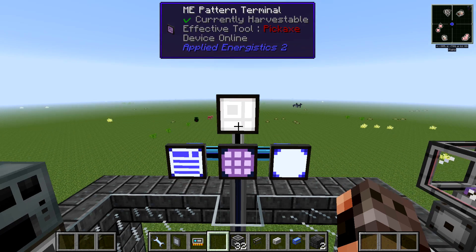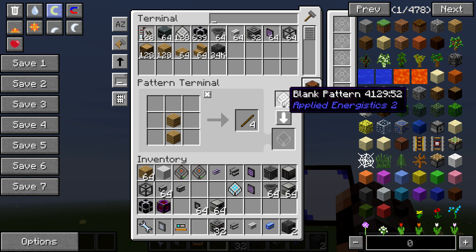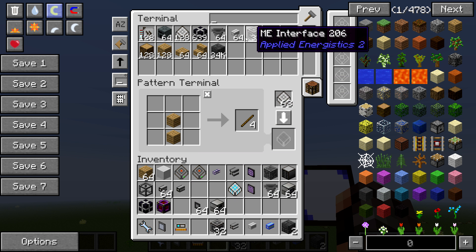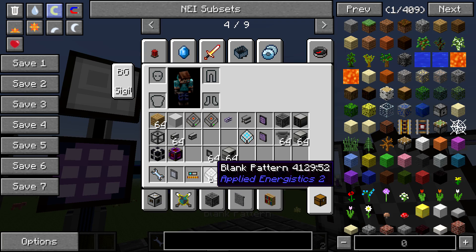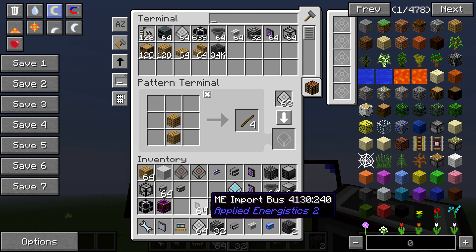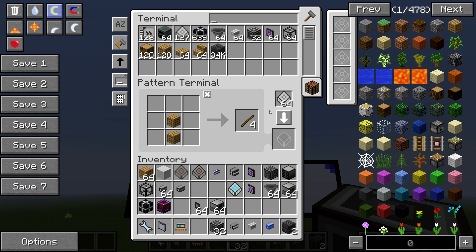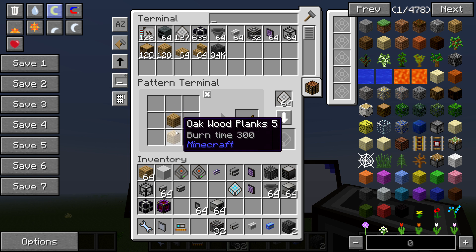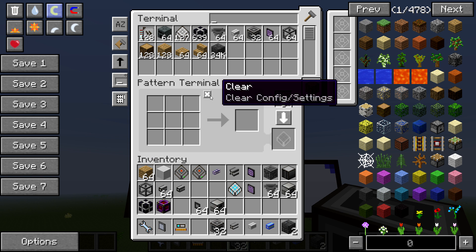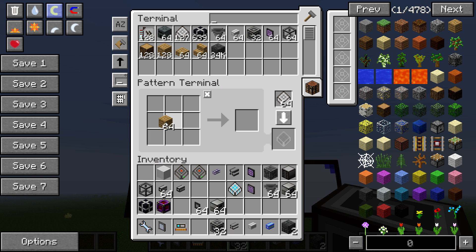Build yourself a Pattern Terminal, right-click it, and you can see we have blank patterns. They look like storage cells but are different — they don't contain or store anything. They are simply an instruction for Applied Energistics on how to make stuff. You put a crafting recipe in — for example, two oak planks stacked for sticks, or four planks for a crafting table — and it tells the system how to craft things.